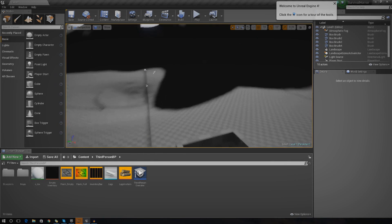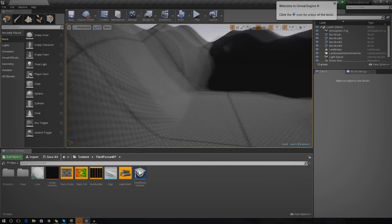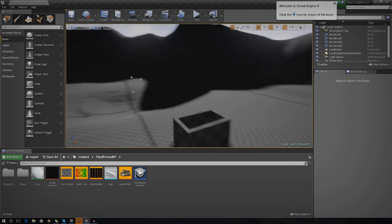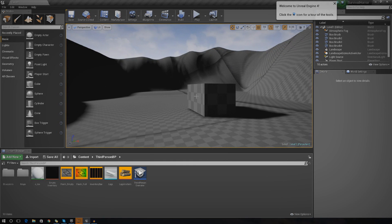If you take a quick look in my viewport, you can see exactly what we've got here. We've essentially just sculpted a little outside area based on the level plan that we created previously. At the moment it looks very dull, there's no colour to it. We've got some basic shapes but what I want to do today is take you through the painting process so we can start to paint on the grass, paint on the rocks and get it ready for the whole decorative side of things.